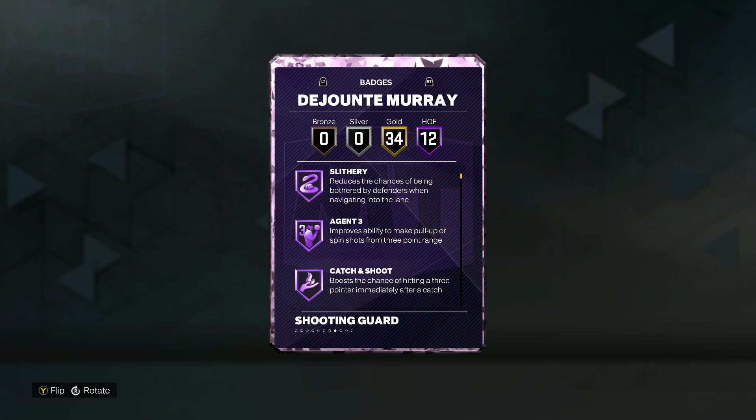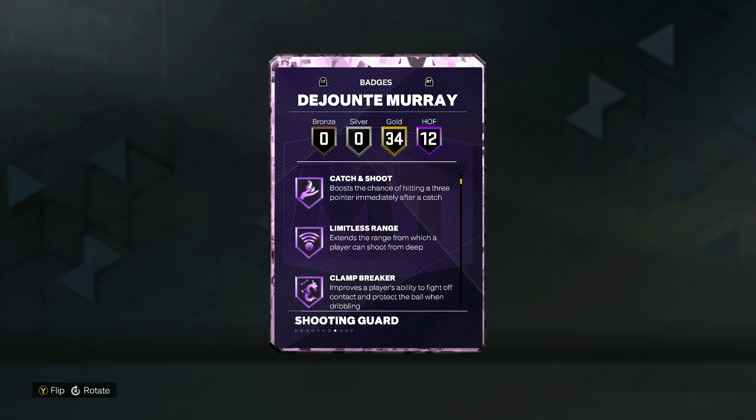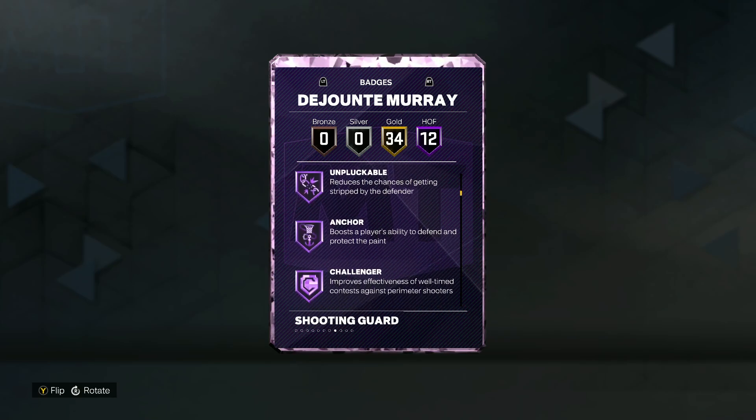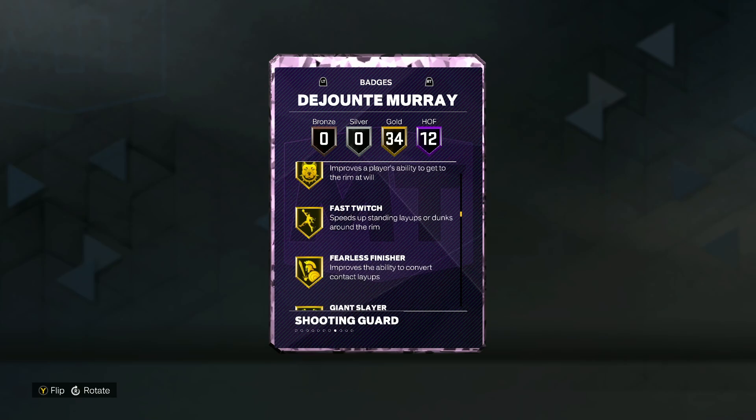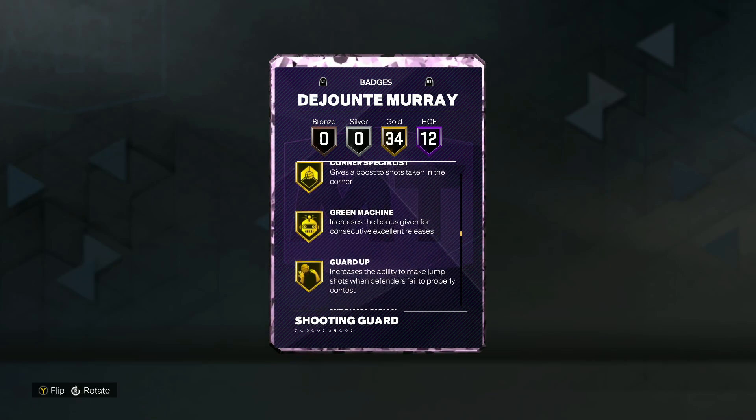He does have 12 Hall of Fame badges including Slithery, Agent 3, Catch and Shoot, Limitless Range, Clamp Breaker, Quick First Step, Unpluckable, Anchor, Challenger, Clamps, Glove, and Pick Dodger.